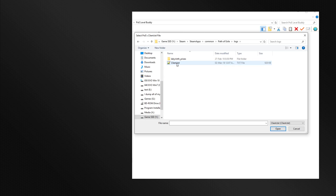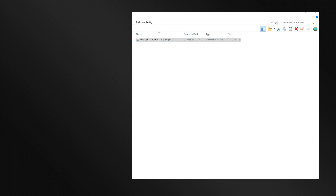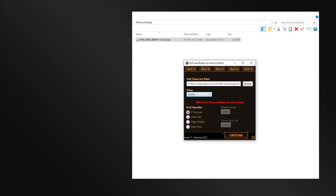After selecting your client.txt file, you'll be in the Options menu. Select the class you'll be playing — I'm going to pick Ranger for now. Select your Bandit Reward. If at any point you feel like you need to change the client.txt path, just click on Browse to change it.